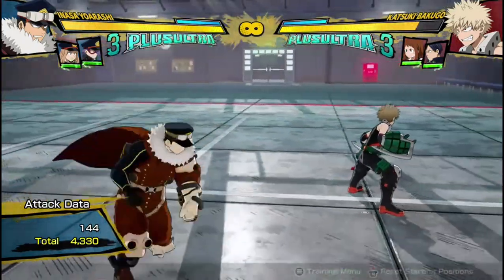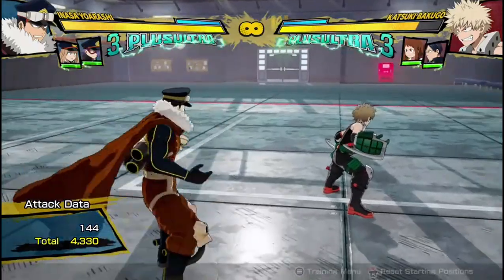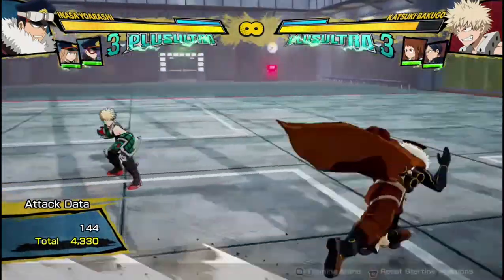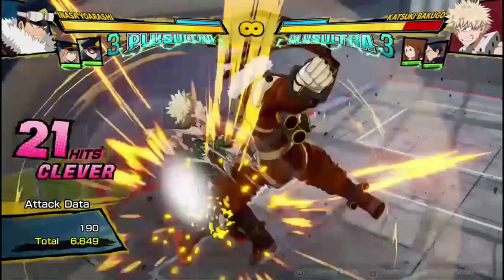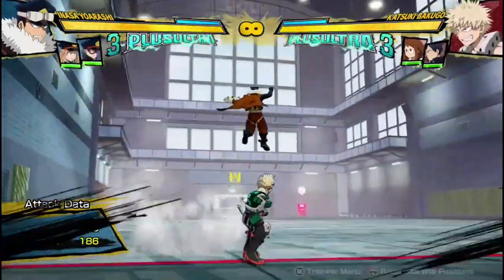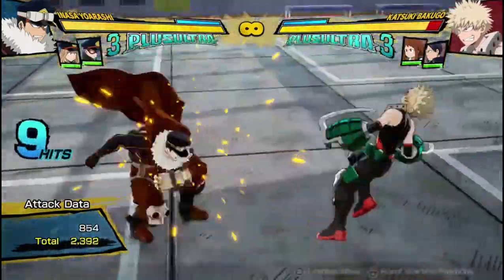Hello everyone, this is Mr. Rebel Ronin here again, and today I'm here for a breakdown on Inasa Iwarashi, Gale Force. In this game, Inasa, similar to the last game, is definitely a lot of a YOLO character, which suits his personality of being all about passion and enthusiasm, because you really just have to go with him and do crazy stuff.